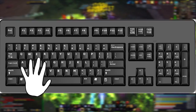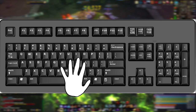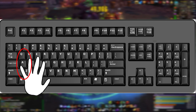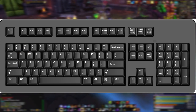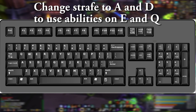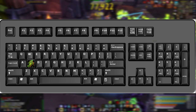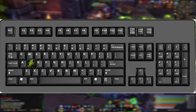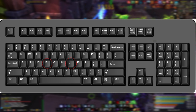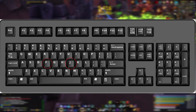A lot of players use ESDF or IJKL for movement. What I hear is it depends on whether you want the extra buttons on your pinky — if you're using ESDF, you have Q, A, and Z unbound and available for abilities. I've also seen people unbind Turn Left and Turn Right (A and D in my case) and bind Strafe to A and D instead, freeing up Q and E. I've seen people unbind Backpedal too, since backpedaling is not good in PvP. Another tip is that F and J have little tactile nudges used for typing, so players using ESDF or IJKL can quickly find their hand position again after moving away from the keyboard.